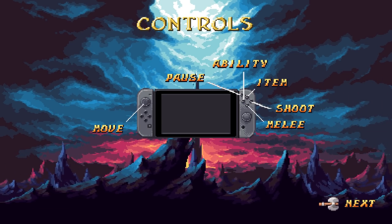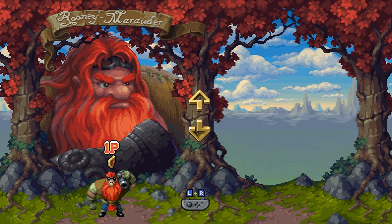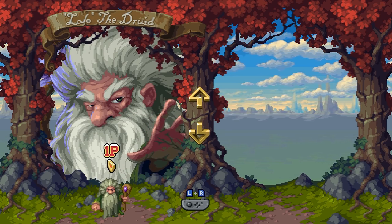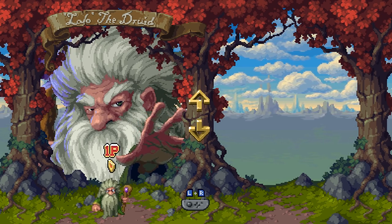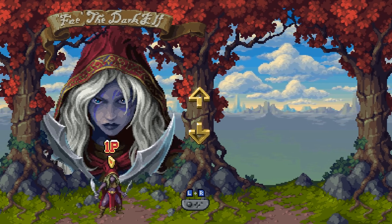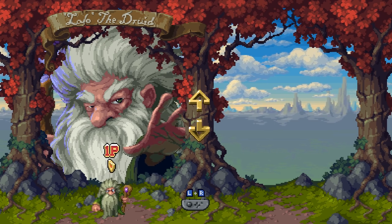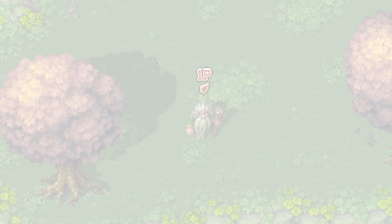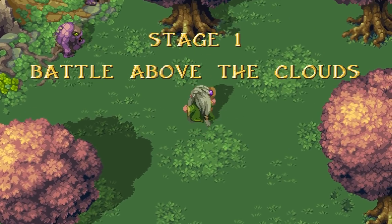Controls are really simple. You can use an item, shoot, melee, and dash. There are three characters: Marauder, Dark Elf, and a Druid. The Marauder was my least favorite. The Dark Elf is pretty quick and nimble, and that was a great character as well.